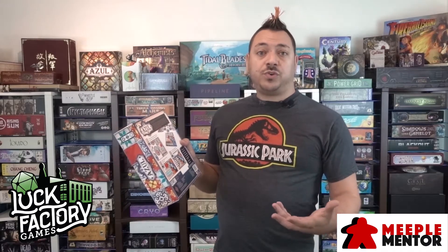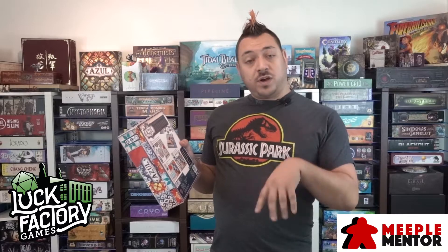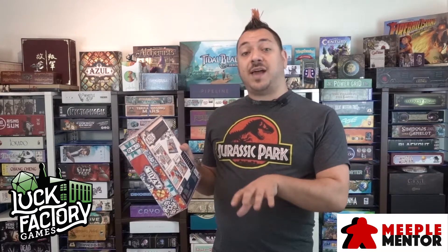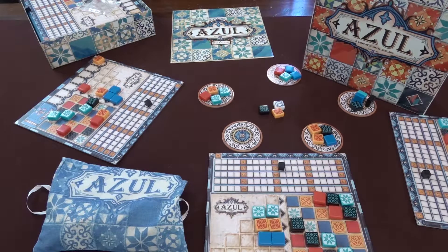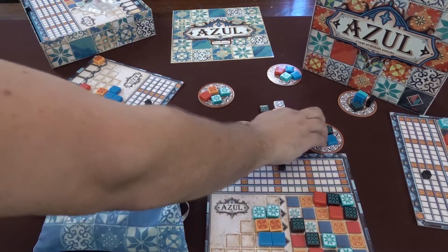Whatever color you choose — you can choose one color — and take as many of them as there are in that grouping, and then the rest go to the center pool. Whatever color tiles you take, you actually have to place on one of the rows, and any that you don't end up using have to go to the bottom area, which counts as negative points for the next round.